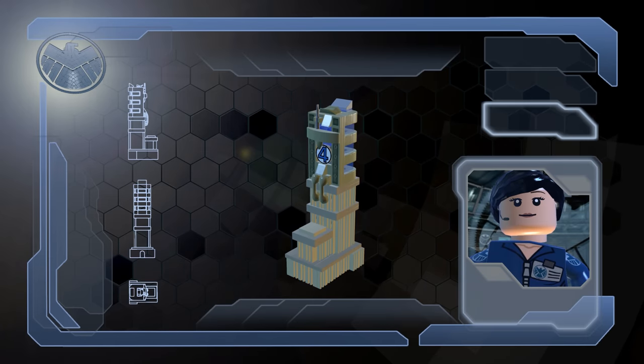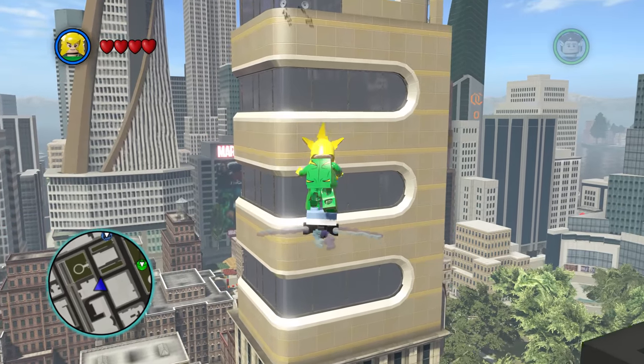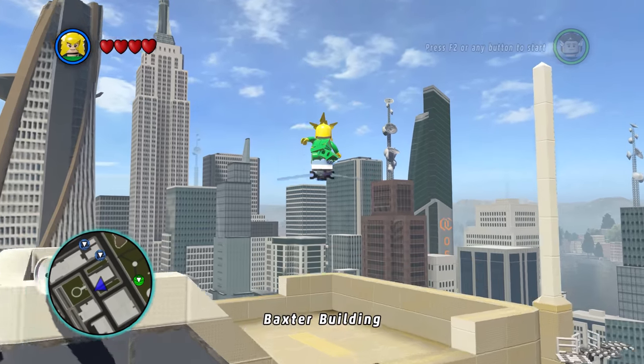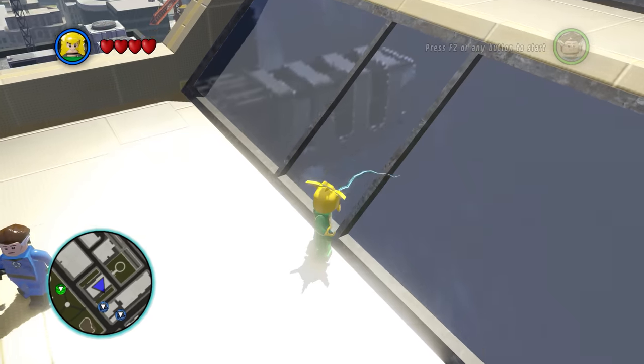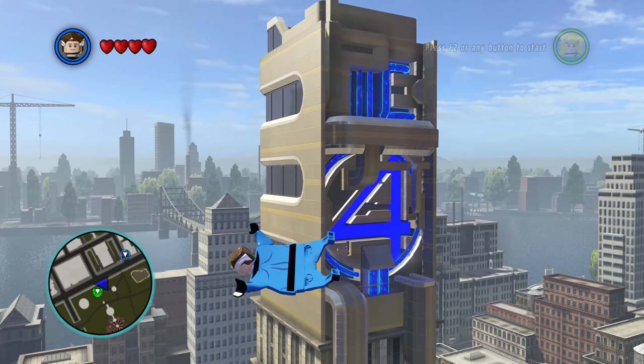This is the Baxter Building, the home of the Fantastic Four. I really want you to remember how this building looks, because if you stand on top of the Baxter Building and look through the glass, what do you see? Yeah, you see a reflection of the Baxter Building on the Baxter Building.